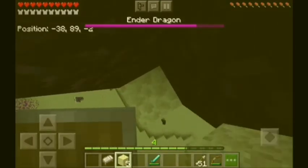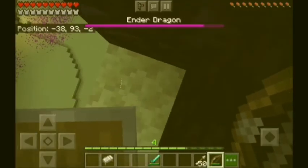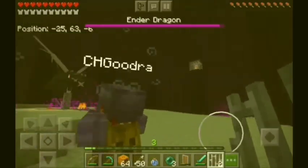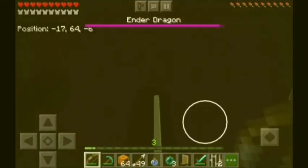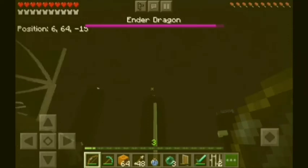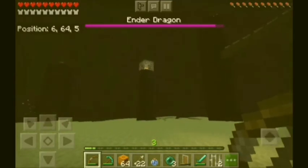Maybe I'll make it a series video because I want to fight the Wither with the same friends. There are still two end crystals — oh it's broken! TNT is not working, it only does a little damage. Why can't I shoot the end crystals? There are two more end crystals.